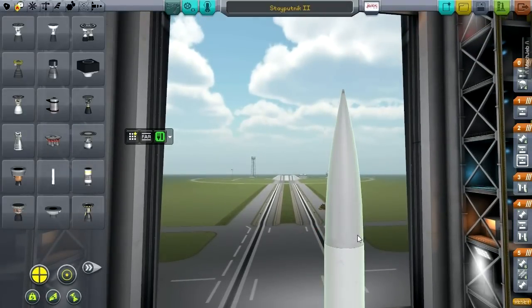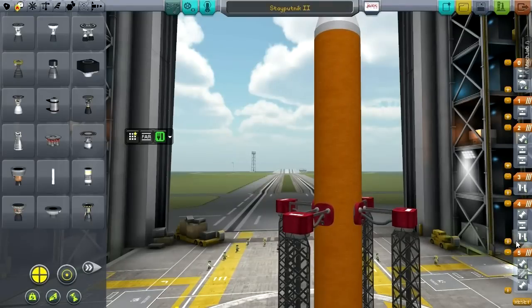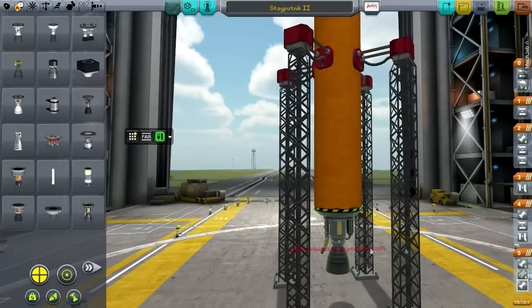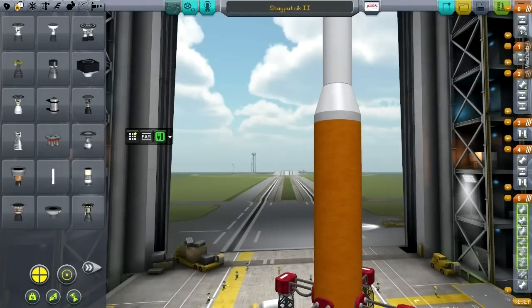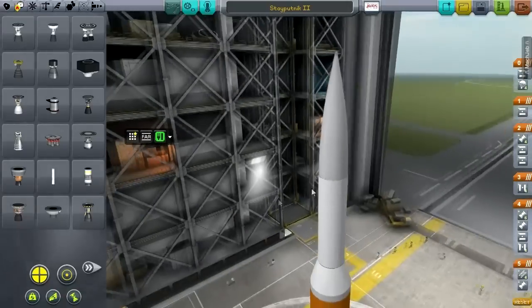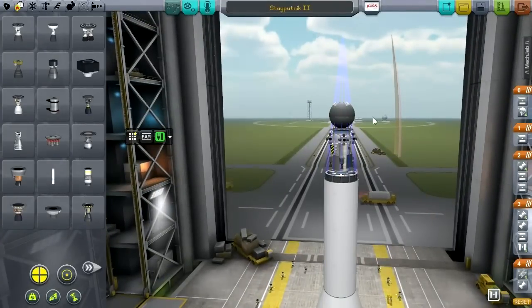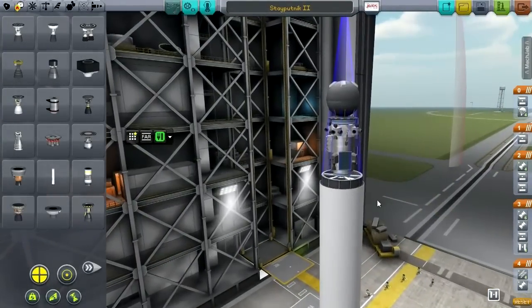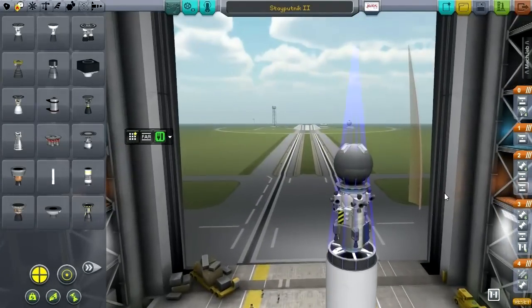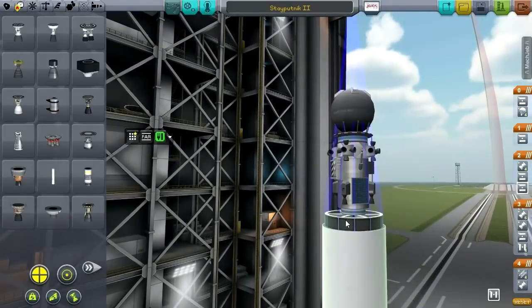We had a little trouble because when I dropped the fairings on this, the whole thing came apart. For now I'm not going to worry about that. My staging is all wrong - that one is supposed to be there, but these six definitely should go here. There's one more experiment that can be run on this: the sample return experiment. The sample return doesn't require us to get into orbit - we can get 100 points as long as we retrieve it even without orbit.